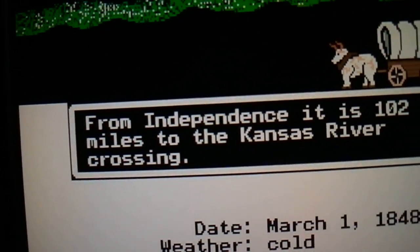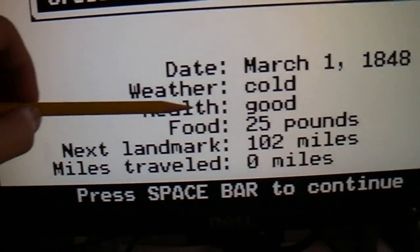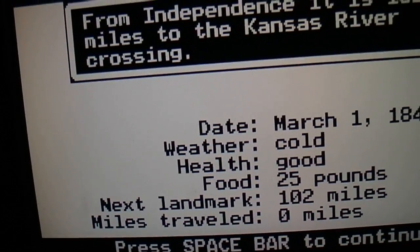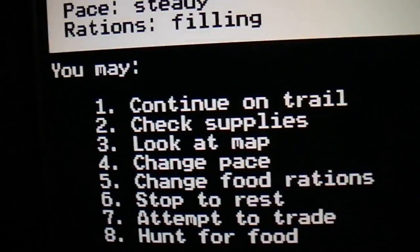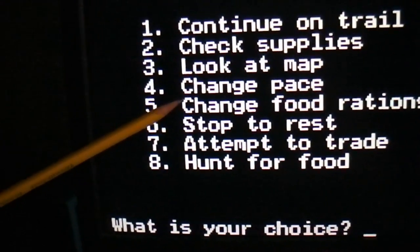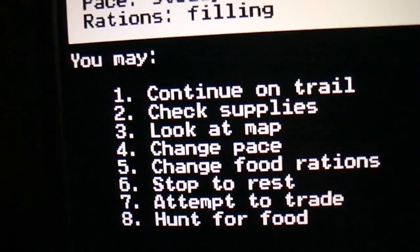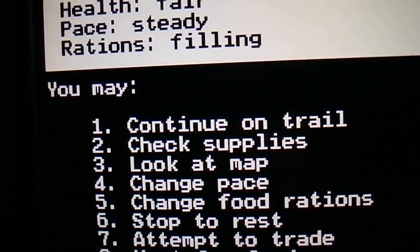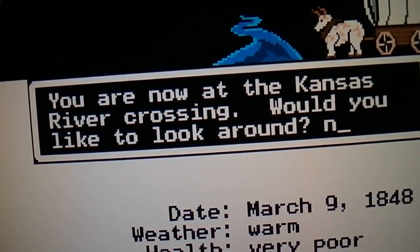From Independence it is 102 miles to the Kansas River crossing. You want to make sure that your health is good, or fairly good, and your food is sustainable. If you need more food you can always hunt. So, Buck has cholera — wow, that was quick. You can hunt for food, attempt to trade with other people, stop for rest, change food rations, change the pace, look at the map, check supplies, or continue on, which we will do. We are now at the Kansas River crossing.